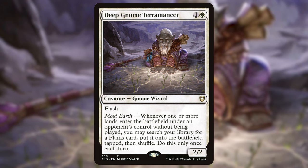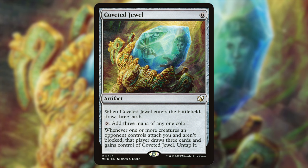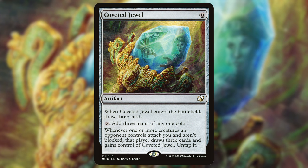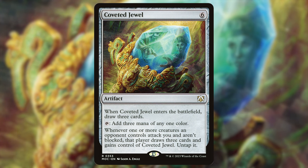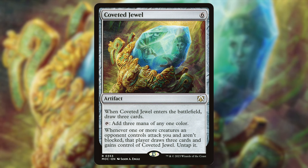Since our commander not only gives us double ETBs or double triggered abilities but also lets our power two or less creatures — basically our entire team — not be blocked by creatures with power three or greater, I threw in Coveted Jewel — six mana artifact. When it ETBs draw three cards; tap to add three mana. Whenever one or more creatures an opponent controls attack you unblocked, they get the Coveted Jewel. If they do get through our defenses, it'll be easier to get back with ways to buff their creatures.